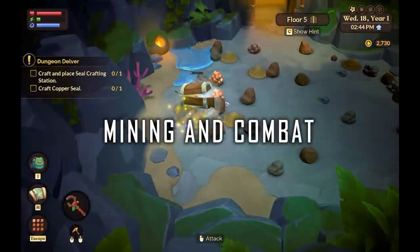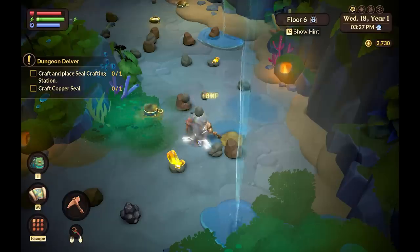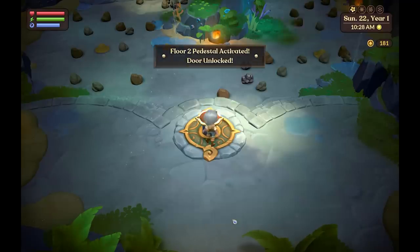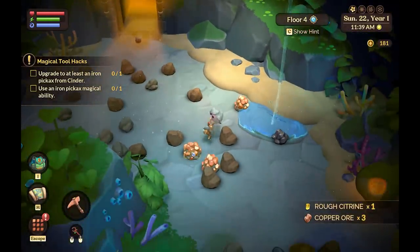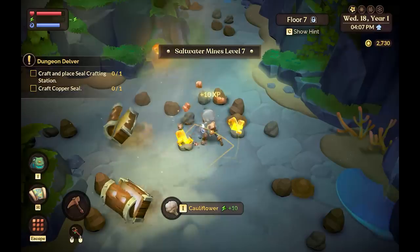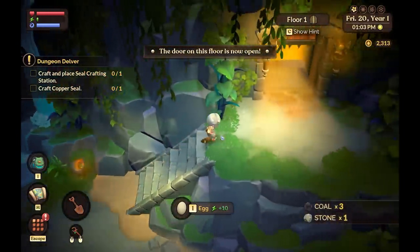Mining and combat: you unlock your first mine somewhat early on and progress it level by level, finding copper and iron ores, and later gems, which become your primary source of income. You place copper seals and later iron seals in each mine level to unlock fast traveling within the mines. With magic you can later smash several rocks at once. There are enemies in the mines and you simply whack them. Combat is super simplistic so far — no dodge and no roll options — and I wish it had more to it, though I'm hoping more combat options unlock later.